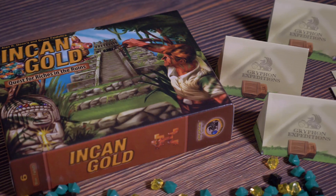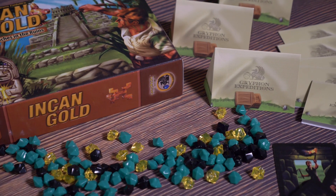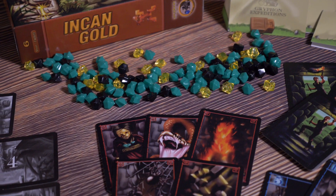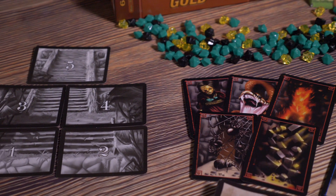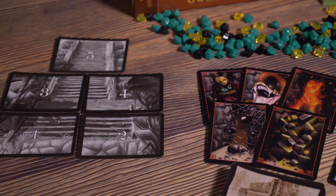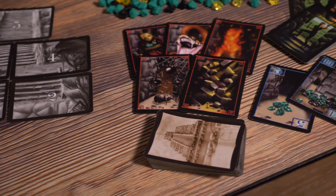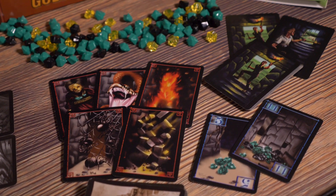The last one is Ink and Gold. This is a press your luck game. I talked about a game called Celestia in my last video, and Celestia and Ink and Gold are like siblings — they are great push your luck games that are a lot of fun. This game plays up to eight people. Tell me a game that plays up to eight people that's not like Cards Against Humanity or Apples to Apples — this is an actual game you can sit around and play.